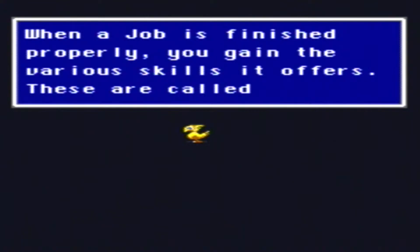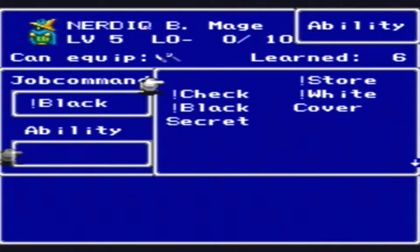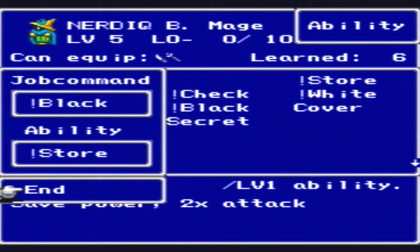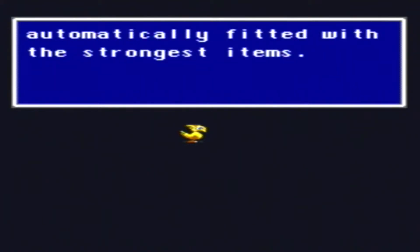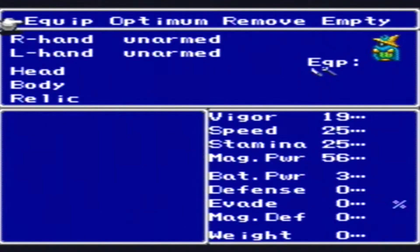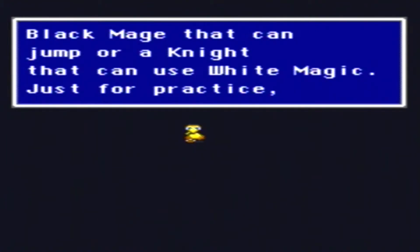When a job is finished properly, you gain the various skills it offers. These are called abilities. So can I level up the job then? Is that why there's like a 0 out of 10? When you select a job or ability, all equipped items are removed, but don't worry, you are automatically fitted with the strongest items. When jobs and abilities are carefully combined, the results can be a black mage that can jump, or a knight that can use white magic.